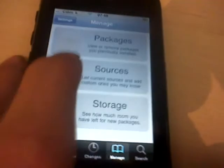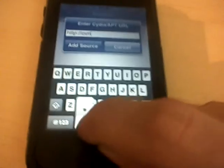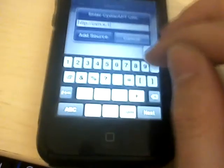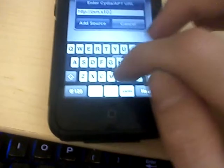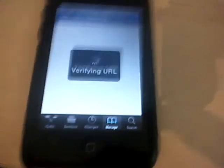My changes section is completely blank. And if I try and add a source — I'm going to add my repo — ovn.x10.bz. That's the source added. It'll stick at the verifying URL for quite a while.